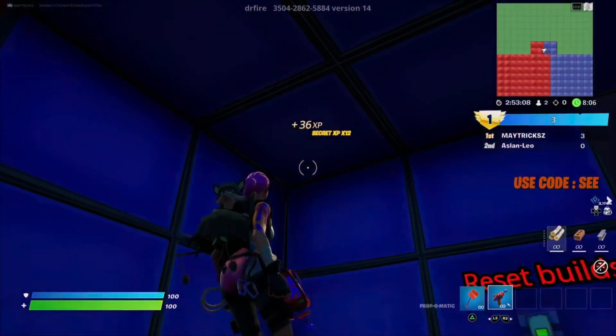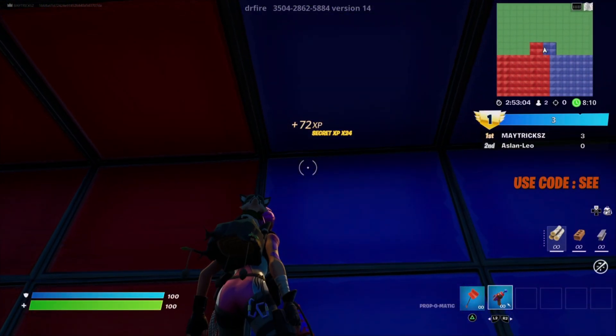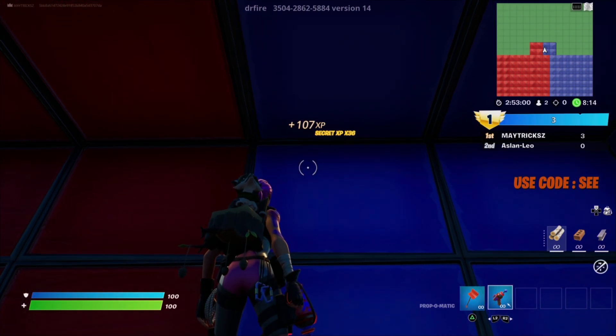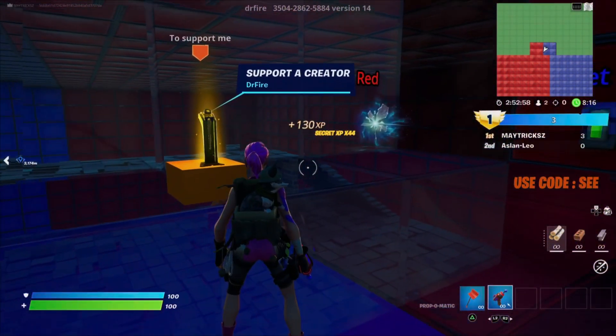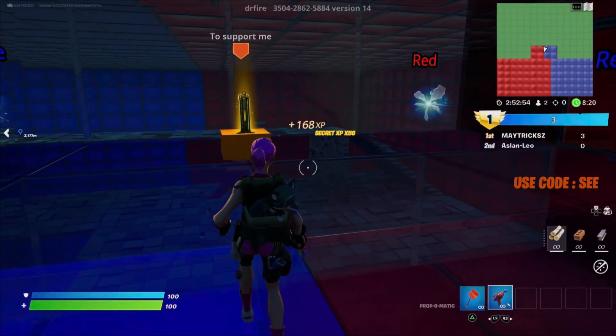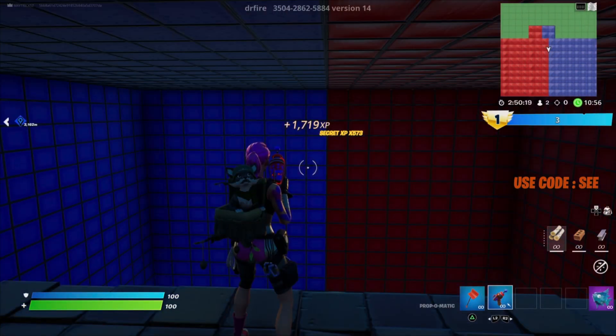Now you need to interact with the dinosaur — that's all you need to do and you will see that you start gaining XP again. This will go quite fast, and the further you are away from the supporter creator statue, the more XP you will get. So try these ones out for yourself! Subscribe if you are new for more XP glitches on Fortnite as well as Call of Duty glitches. My name is Matrix, thanks for watching, please drop a like and I'll see you guys soon. Ciao!